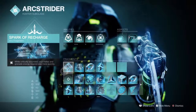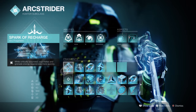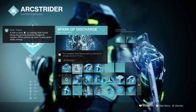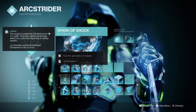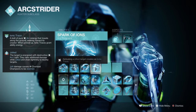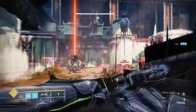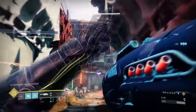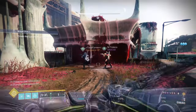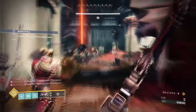For fragments, we have Spark of Recharge, where while critically wounded your melee and grenade energy regenerate by 400%. Spark of Discharge, where arc weapon final blows have a chance to create ionic traces. Spark of Shock, where your arc grenades jolt targets. And Spark of Ions, where defeating jolted targets grants ionic traces. These fragments will greatly enhance our chest exotic to a much higher degree compared to what the exotic alone offers.